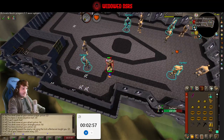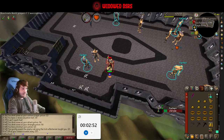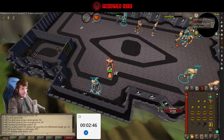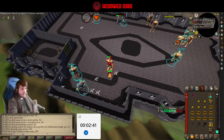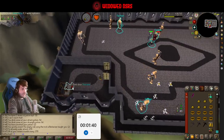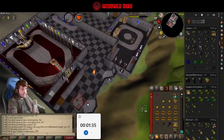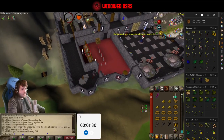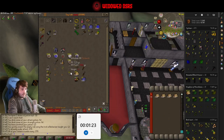Mithril doesn't look like it's going to happen today. It just doesn't seem like it's coming. I'm going to leave here very soon to get the birdhouses done in time — I'll probably finish both these level 56 Cyclopses on the way out. No such luck on the mithril, but cannot complain. We're at 170 KC and we've got four defenders.